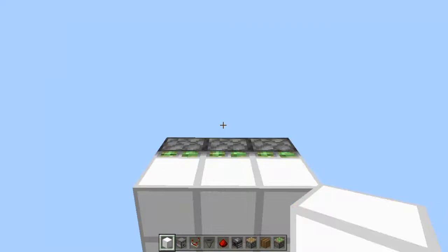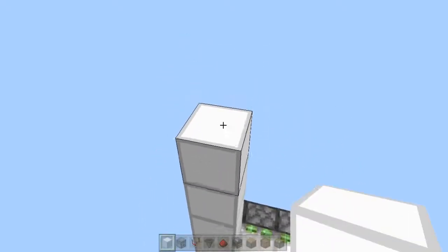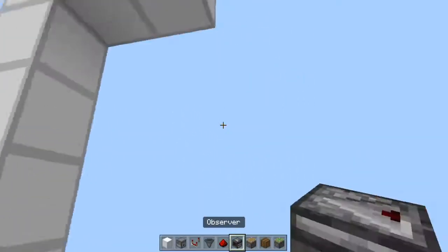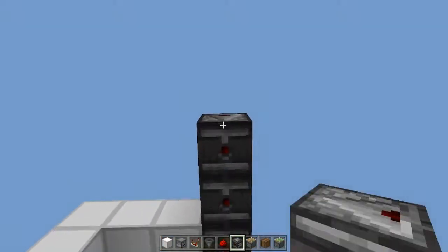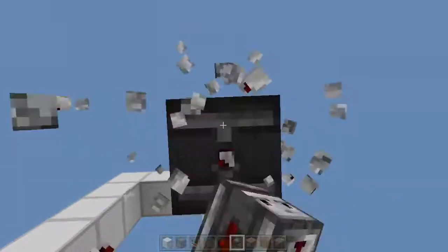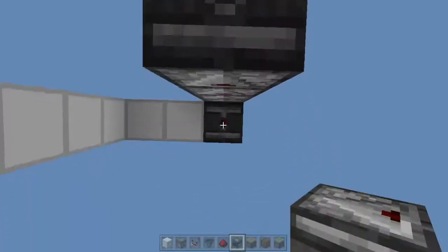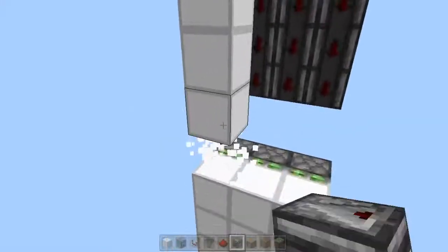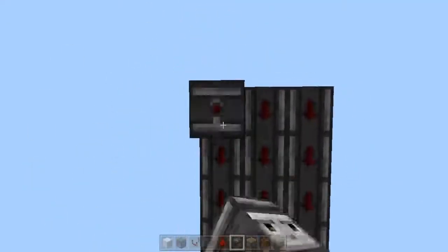Now we're gonna create the same observer pattern up here. So first place 8 temporary blocks. Then place upward-facing observers and just repeat the same pattern we did at the bottom part. Also place the 2-block horizontal line of observers facing to the 1st, 3rd, and 5th observers of the observer tower.